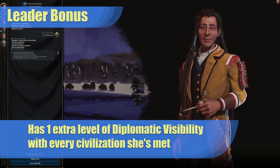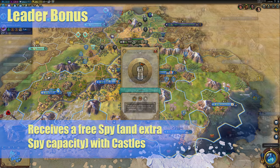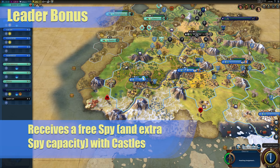You can get to level three very quickly by trading with other civilizations and setting up an embassy. She also receives a free spy and extra spy capacity with castles. Not only do you get an extra spy that you don't have to take the time to build, but you also get it a full era before anyone else.